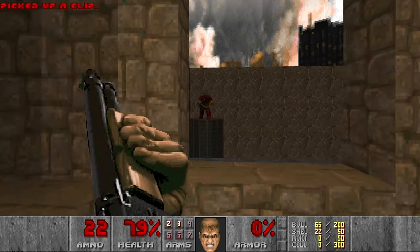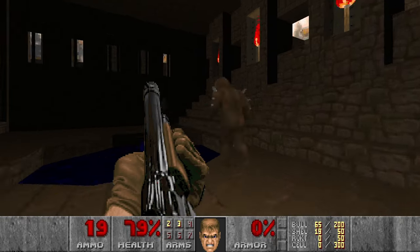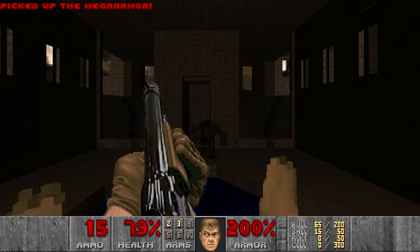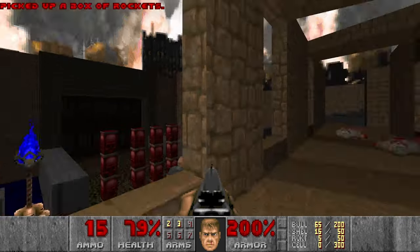First I want to take down all the hitscan, then grab the mega armor here, and of course kill the imps. And I think there should be a spectre behind this wall — yeah. And some rockets will be very useful. Also pretty nice music in this level.